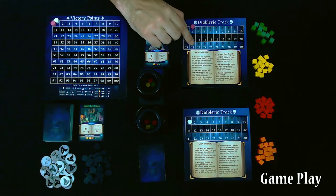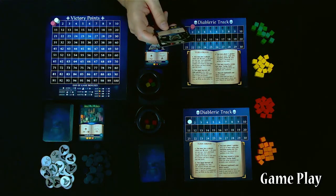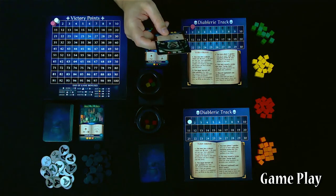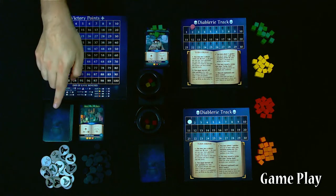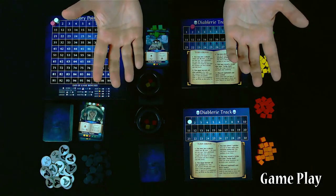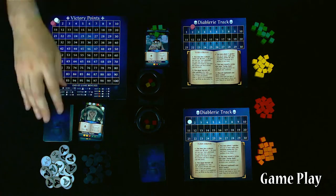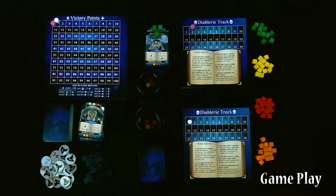Finally, the last phase of a player's turn order is they can choose to optionally discard as many cards as they wish from their hand — if there are cards you want to get rid of, this is the time. Then draw back up to five. There is no hand limit, so if a player already has five or more cards, they still get to draw one additional card from the hex deck. In this case, I'll discard one card, leaving me with none, and draw five from the deck to end my turn.